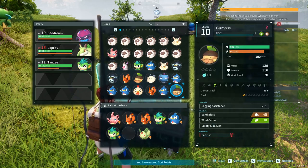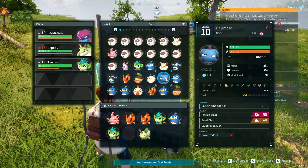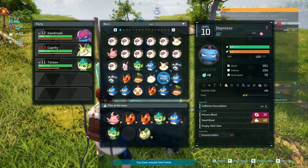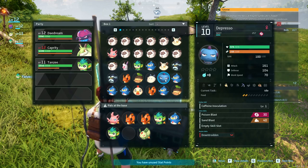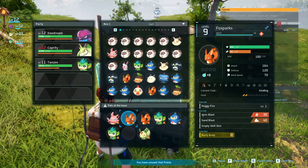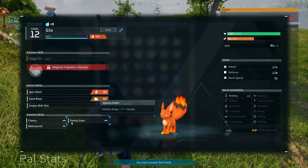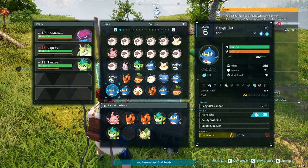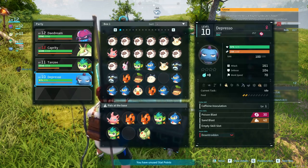Do I bring you as well just in case we want to level you up? Your main attack is Sandblast. Everyone's active skills - let's try and level one of these up as well. Do we bring Glow? Anyone got like defence against electric? I'm just thinking of this end boss. We'll bring Depressor.